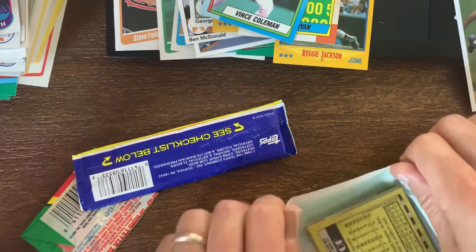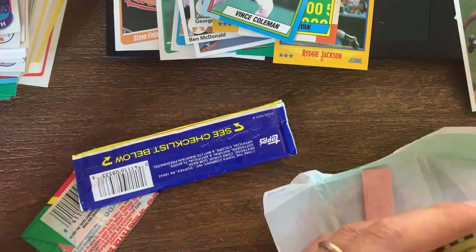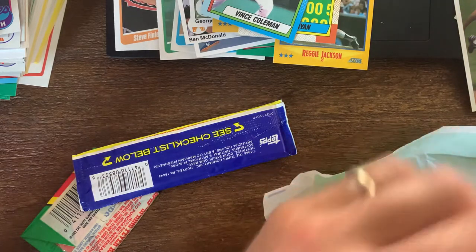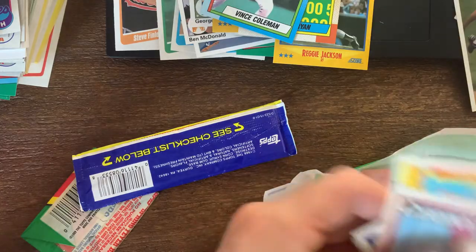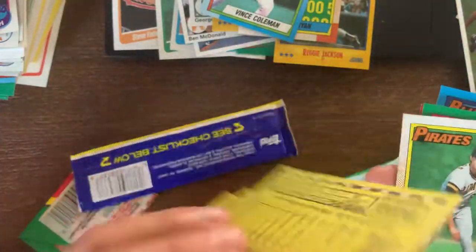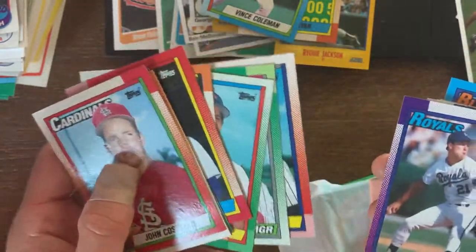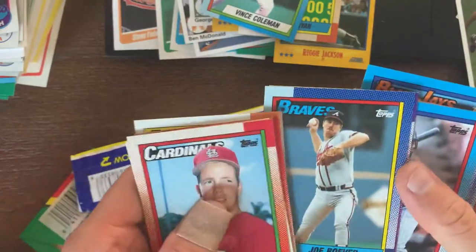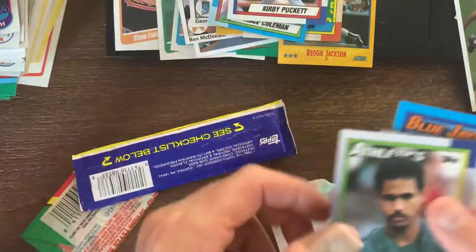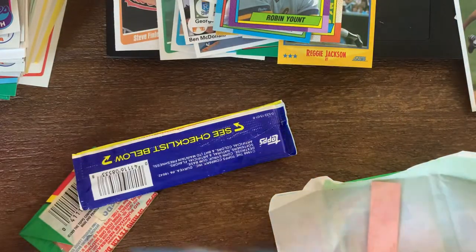Blah set - still have the gum in here and everything's stuck together ruining the cards. Little Clark all-star, Sandy Alomar. Kirby Puckett - there we go! Robin Yount! And ended with Junior Felix.